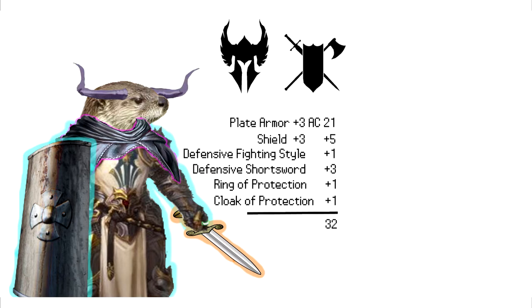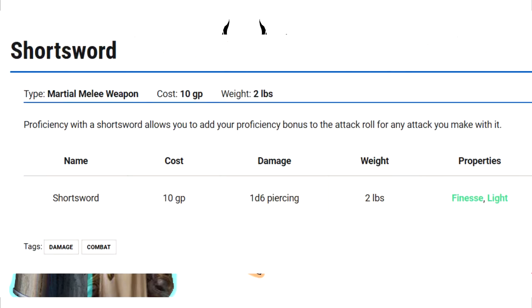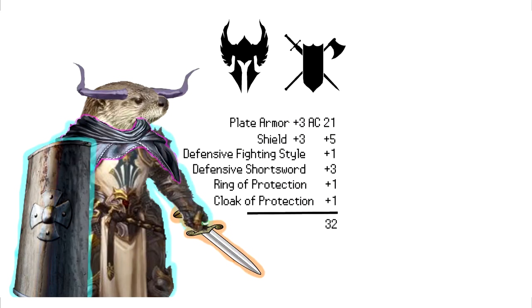Now for the finishing touch — I haven't seen others talk about this in the admittedly few things I saw on this topic. We'll use one of our ability score improvements to get the feat Defensive Duelist. This feat allows us to add our proficiency bonus to our AC if we have a weapon equipped that has finesse — and, would you look at that, the Defensive Short Sword has finesse. Proficiency bonus max is at level 17 with plus six. Character level doesn't mean you need a single class up to level 17 — you can multiclass as much as you want, as long as the class levels together add up to 17. So with this, we're up to 38 AC.